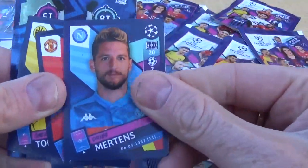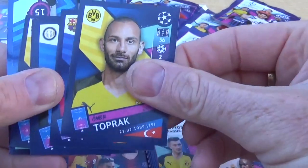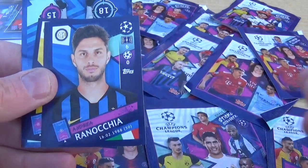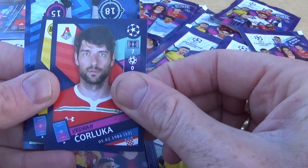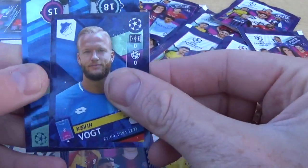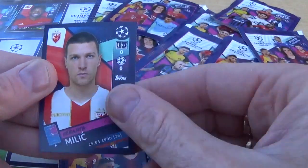We have Eric Bailly, Toprak for Borussia Dortmund, Gerard Piqué — ex-Manchester United, Barcelona now — Ranoccchia for Inter, Coluca, Delaney for Borussia Dortmund, Voigt for Hoffenheim, Harry Kane for Tottenham Hotspur — our large sticker in that one — and Milic.